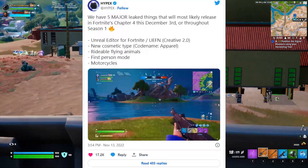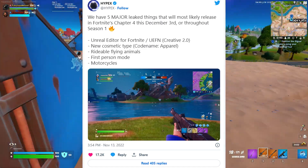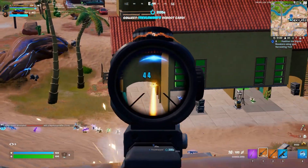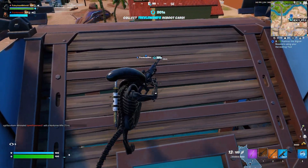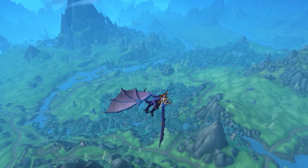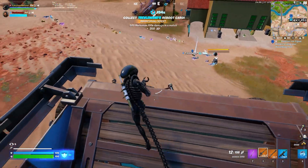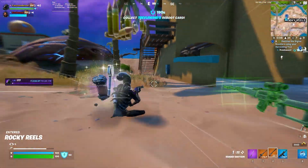Online leaks from reputable sources tell us that we're going to get rideable flying animals, motorcycles, and a first-person view mode. Honestly, this all sounds incredible. I can imagine a Lord of the Rings collaboration where you're riding dragons and burning your enemies to a crisp, or mounting up on giant eagles and grabbing enemies from the ground and dropping them out of the sky. Those are both personal dreams of mine.